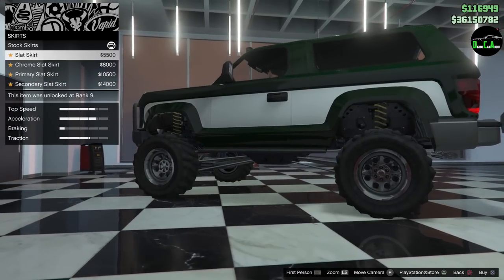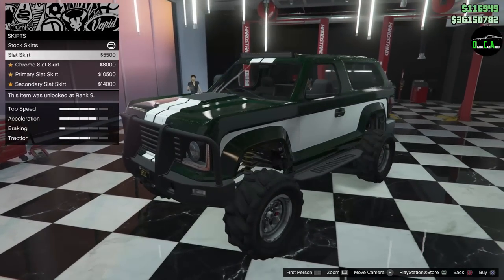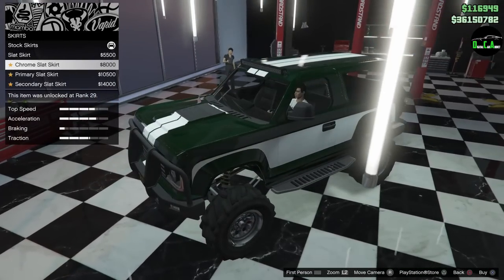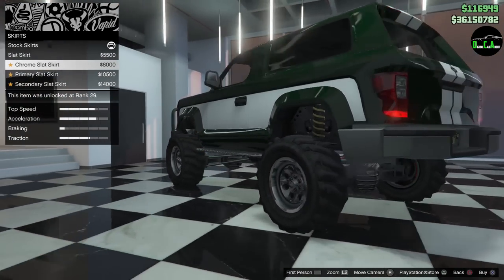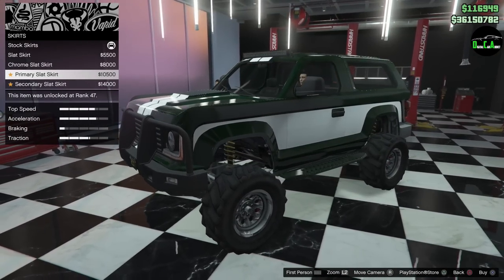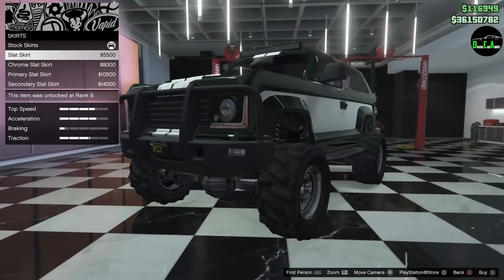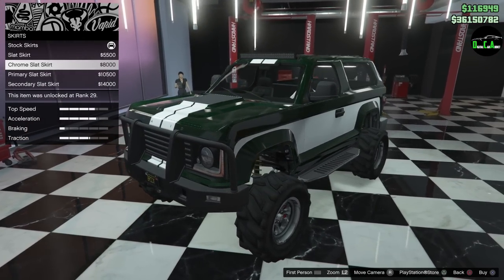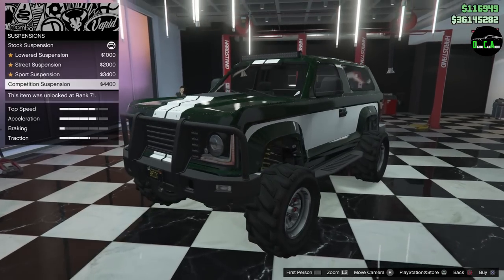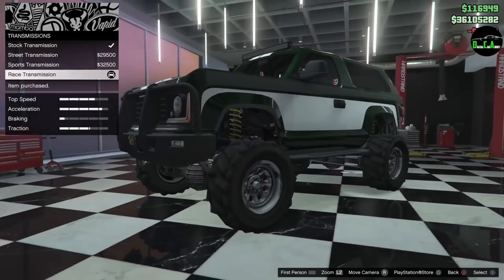The skirts: you have the slat skirt — the stock one — then the slat skirt option which looks kind of like the Ford Raptor's side steps, then chrome with a little chrome detail on the edge, then primary and secondary options. I'm not really a fan of the chrome trim — it looks kind of weird — so I think I'm going to go with the slat skirt. For suspension, I think I'm going to keep it nice and high.